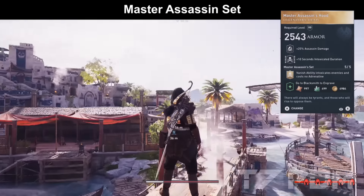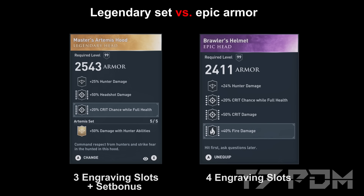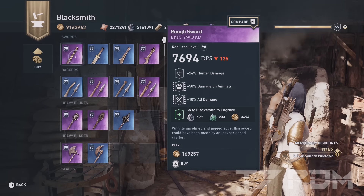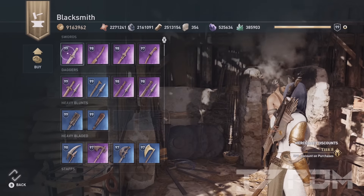Before I answer that question, I have to tell you that legendary sets are not the best sets in the game, because Epic Armor has one additional engraving on every piece, which can be as much as 400 or 500% critical damage compared to one of those tiny small set bonuses. So Epic Gear in general is way stronger, but it also takes a bit of a grind to get the right pieces from the blacksmith.